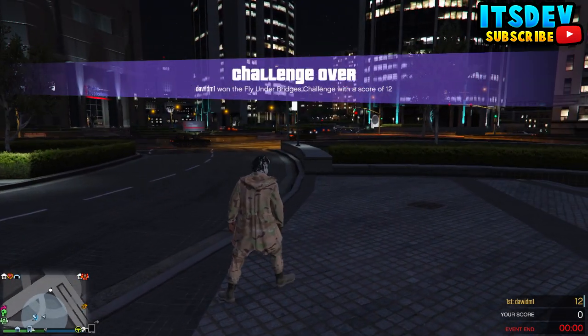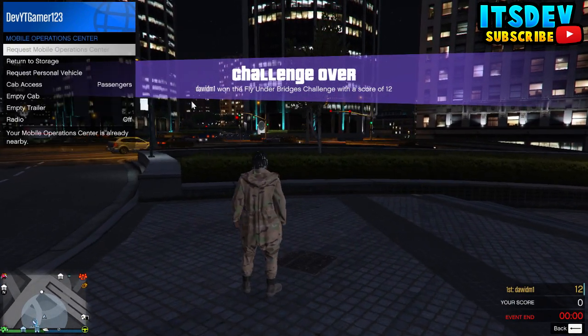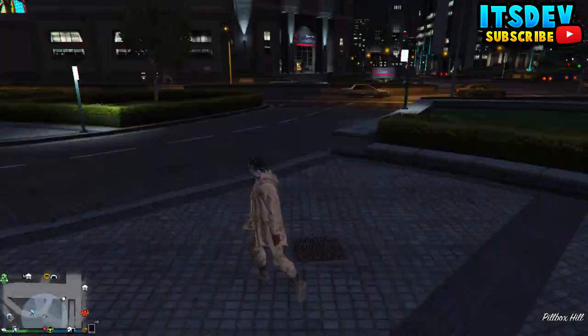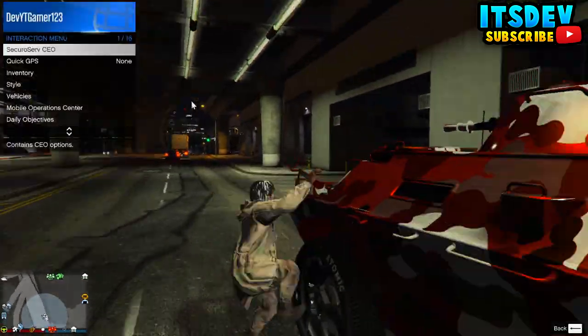My friend is going to be standing right next to this APC, and I'm going to back out of the trailer. Once you're outside the trailer, open up your interaction menu, go all the way down to Mobile Operations Center, and request your personal vehicle. The last vehicle you were driving will be the one that spawns — for me it's going to be the APC.